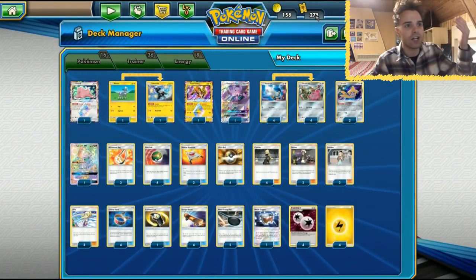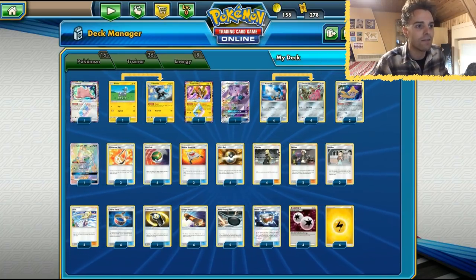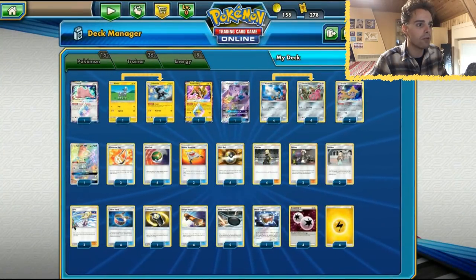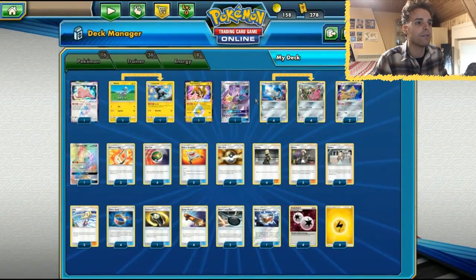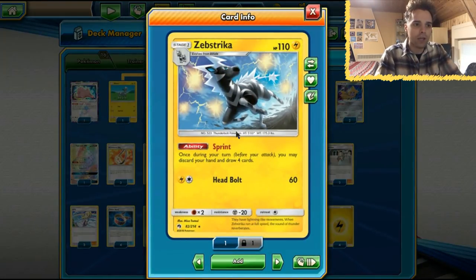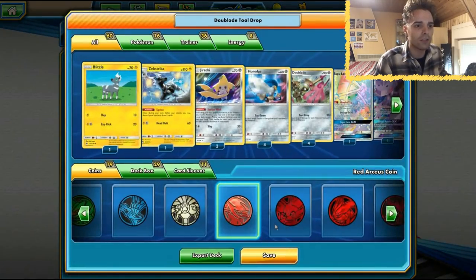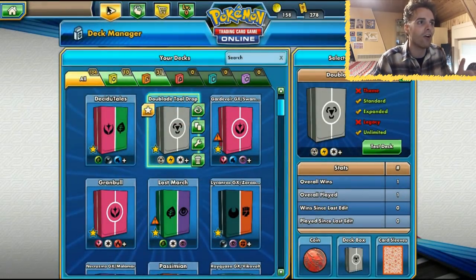We can play Tapu Lele GX in order to use first-turn Jasmine. If we go second and it's our first turn, Jasmine lets us search our deck for five Metal Pokémon, and we can just set up our bench entirely — Jirachi, Honedge, Genesect, all the good stuff. That's going to be fantastic. Our last-ball engine is going to be crucial; we're running Lillie as well, hopefully on the first turn. We also have Acro Bike, and sometimes you just desperately need a certain card, so you can Acro Bike and discard your hand to draw four cards.